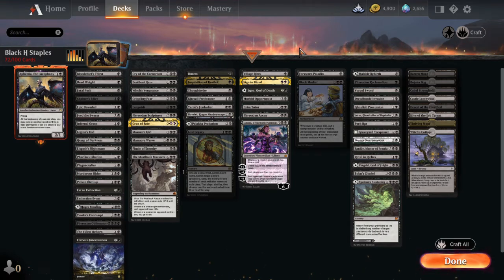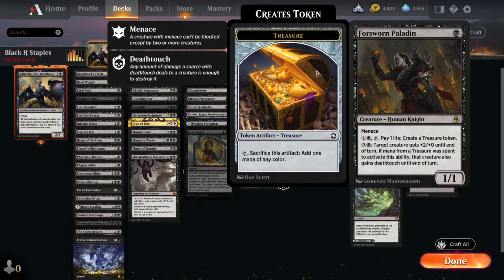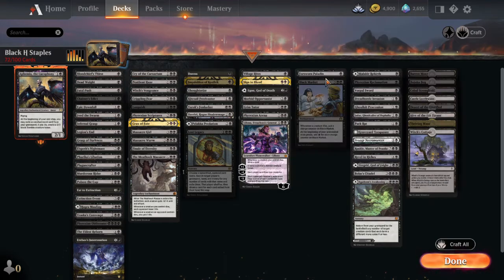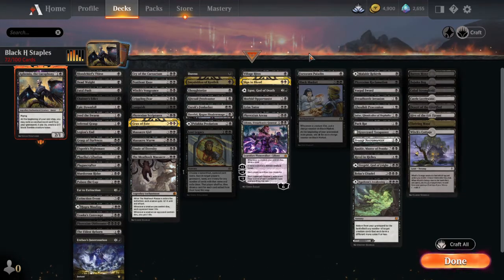One thing black doesn't do well is ramp — it doesn't have a lot of ways to add mana, but we do have Swarm Paladin. He's a new card that makes treasure tokens and also pumps up your other creatures. Then we have Black Market — when a creature dies, put a charge counter on it, and at the beginning of your pre-combat main phase add a black mana for each counter. This is an OG, super powerful black ramp card. Consider these every time you're building black.